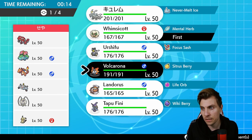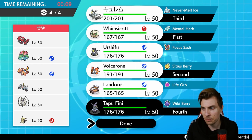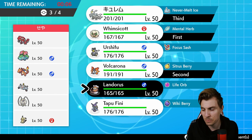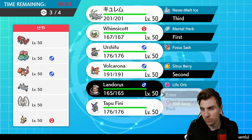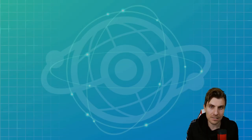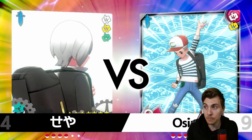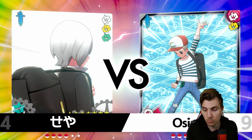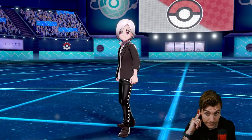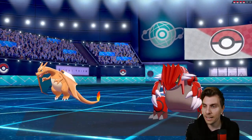Do we want Kyurem as our lead? Maybe Volcarona would be a little bit better, with Kyurem in the back. I think we do want Tapu Fini here, although Landorus probably does pretty well against the majority of this team. Bringing Landorus gives us a bit more stability — we don't have that double poison weakness with Whimsicott and Tapu Fini against Venusaur. I don't think it's going to be easy, but it's going to be an exciting one.